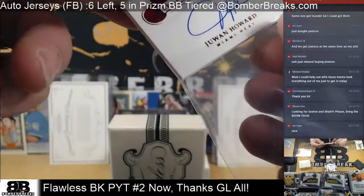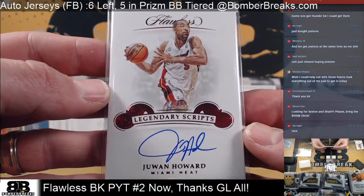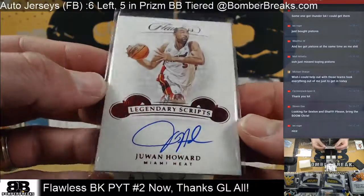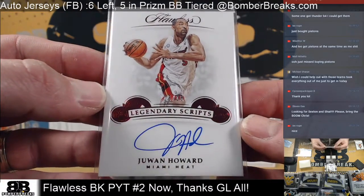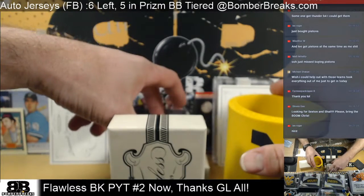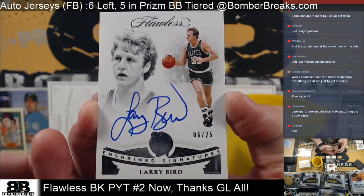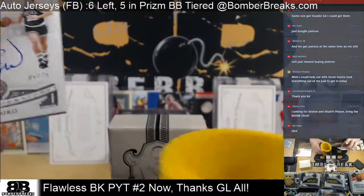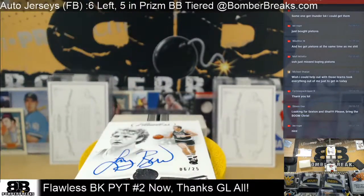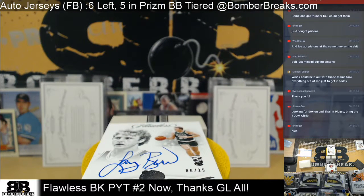Next — Juwan Howard for Miami. That is number 15 out of 15 — 15 out of 15, Juwan Howard. And Larry Legend! Six out of 25. A steal by a Bird — boom! On the break pad. Six out of 25. Congrats, Boston owner Dylan. Got the Celtics.